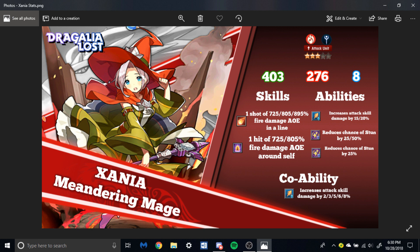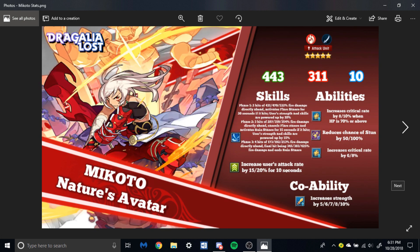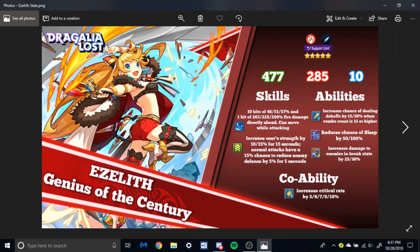All these units are good and serve similar roles. To round it all out: if you have Mikoto, run him instantly. He will be your best DPS for a good while until someone outranks him — but because he's katana, can increase his attack rate, his co-ability boosts strength, and his abilities boost crit, I don't think he'll be dethroned for a good while. Pull him, you're set. Ezeleth serves two roles — DPS and defense debuffer — and a lot of people should have her, so definitely try to work her up. She'll be your second best option.